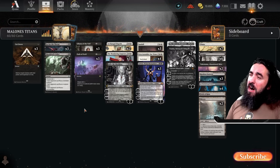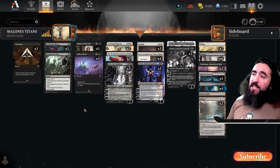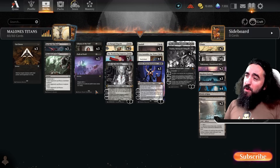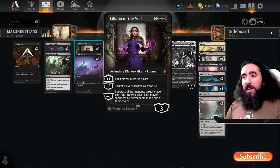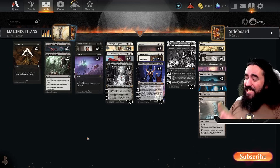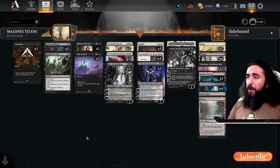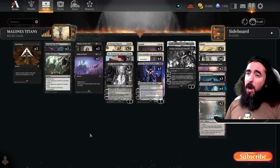So if you have 5 or 7 planeswalkers on the battlefield, your opponents will have a very tough time. Even with Braids making you sacrifice, they can't get through them all. The other way to get rid of planeswalkers is by attacking them, removing their loyalty counters — but if they can't produce 10 creatures every single turn, they will have a problem getting rid of your board.